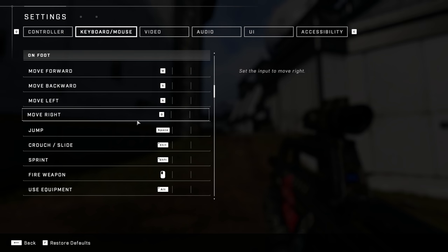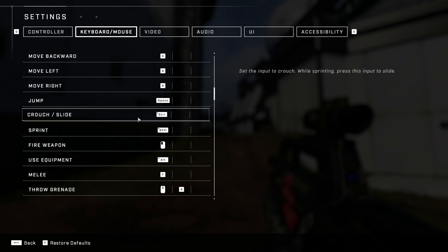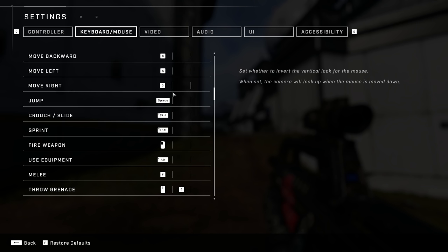For my movement binds, I don't change a ton of things, but the things I do are shifts I make with every single FPS game I play for the most part. WASD is the same. Jump, crouch, sprint, fire weapon — all the same.